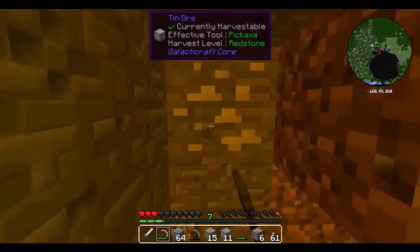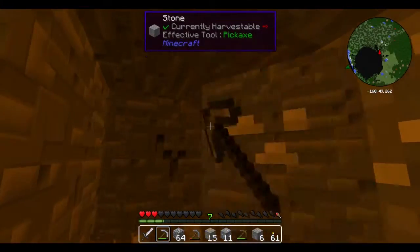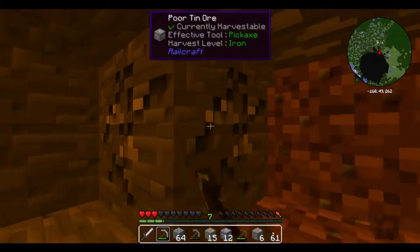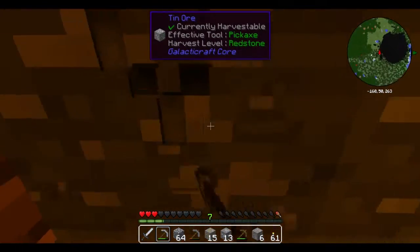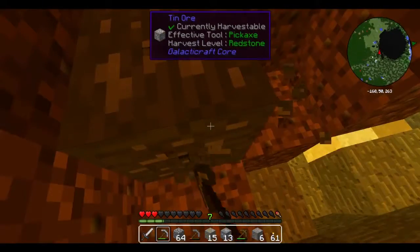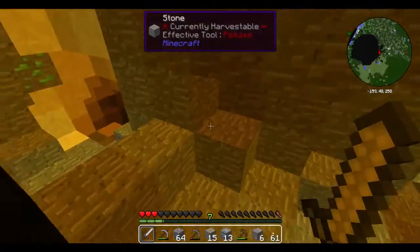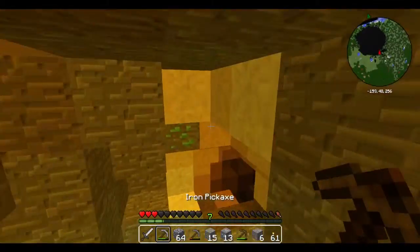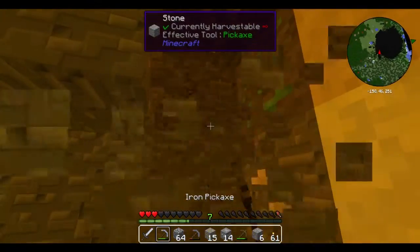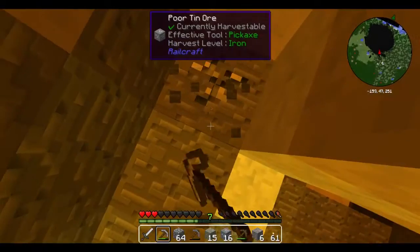Once I find diamonds I'll just get a diamond pickaxe — pretty much obvious that you should get a diamond pickaxe as soon as you can. I should get one as soon as possible because there are going to be ores that require a diamond pickaxe to mine. And I'm going to need like a stack of iron right now because once I build my armor I'm going to be low on iron.